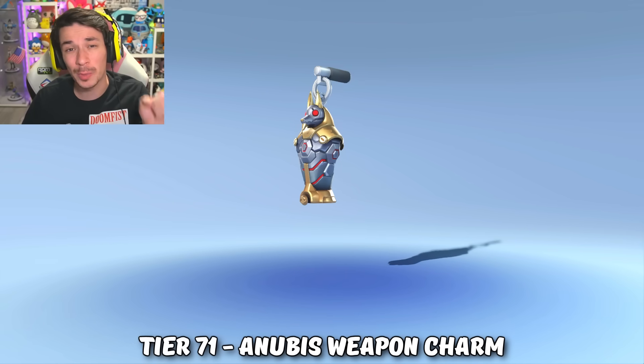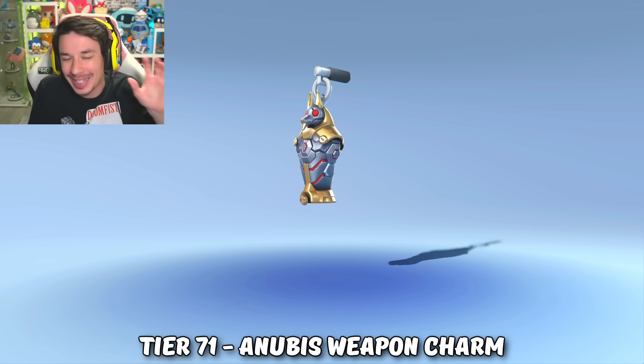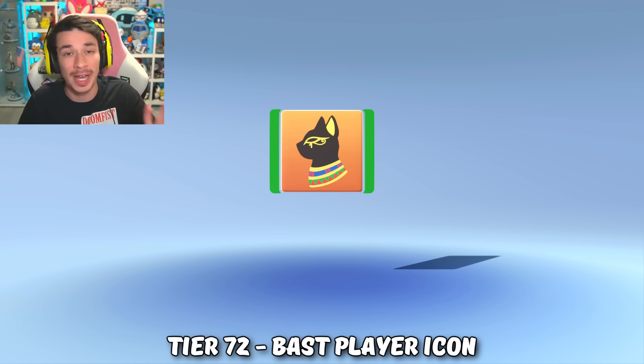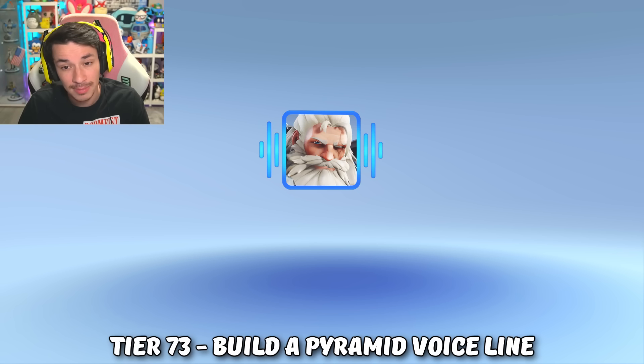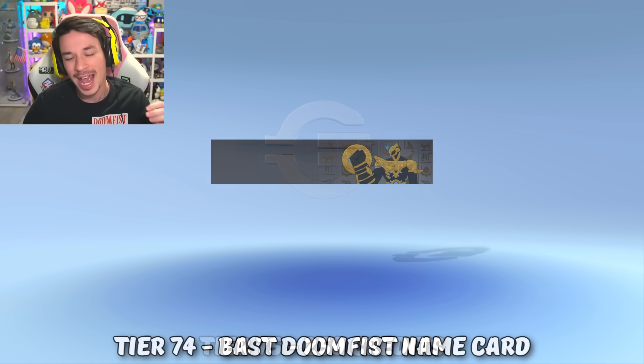Hopefully the last 10 tiers before the Reaper mythic skin can save it. At tier 71 we got the Anubis weapon charm — if you get the Reaper mythic skin you have to equip this weapon charm. At tier 72 we got Doomfist's player icon inspired by his Egyptian mythology skin. At tier 73 we got a Reinhardt voice line: 'I feel like I could build a pyramid.' At tier 74 we got the Doomfist player card.